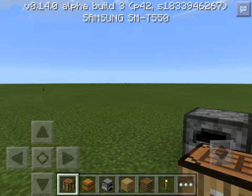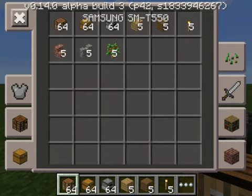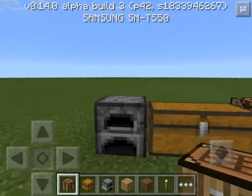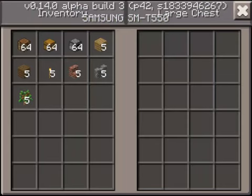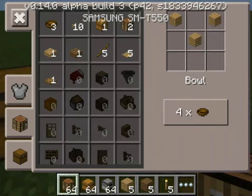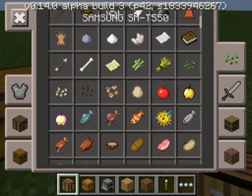In this beta version, I'm going to go over some of the stuff. As you can see, we have survival inventory right here, which is pretty cool. We can open chests and use this as a crafting table in survival mode.